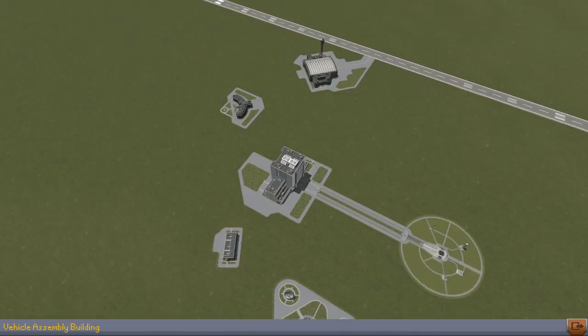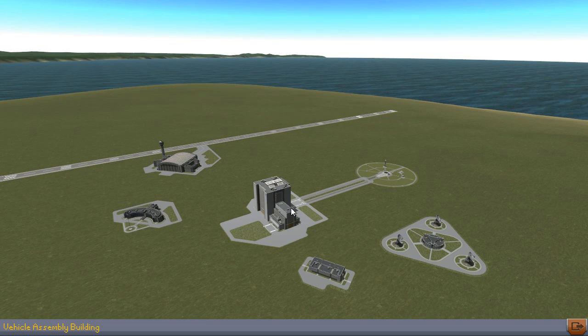Okay, here we go. We have a number of buildings. We've got the Vehicle Assembly Building where we're gonna make stuff. Here's the launch pad where we fire off things and they explode. There's a tracking station where we can look at the solar system. Astronaut complex — I guess we pick our astronauts there. And a space plane hangar for making space planes.